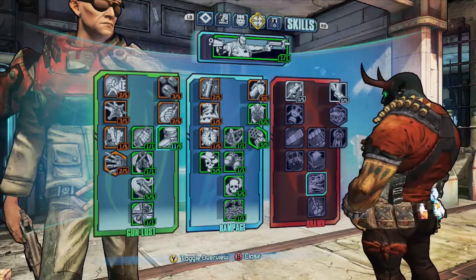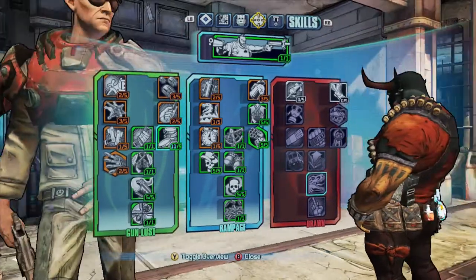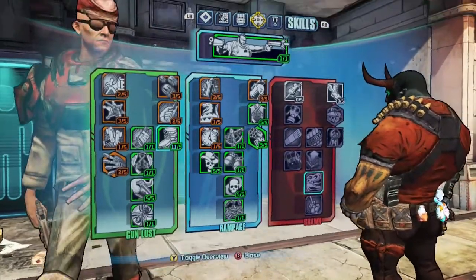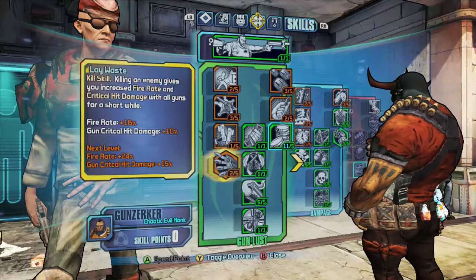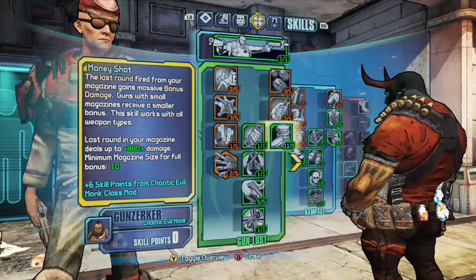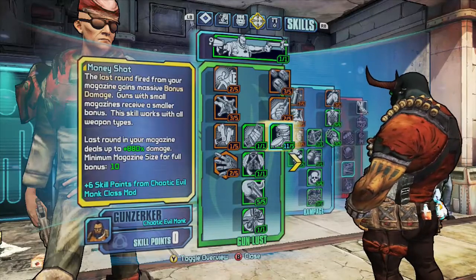It's pretty much based around Money Shot and pistols, such as the Unkempt Harold and Grog Nozzle, which are my favourite pistols at the moment. I've filled out the Gunlust and the Rampage skill trees, as they are pretty much what applies to me while I'm Gunzerking with two pistols.